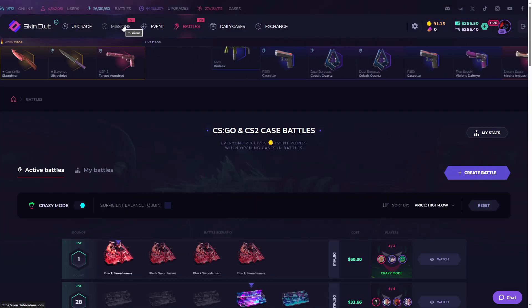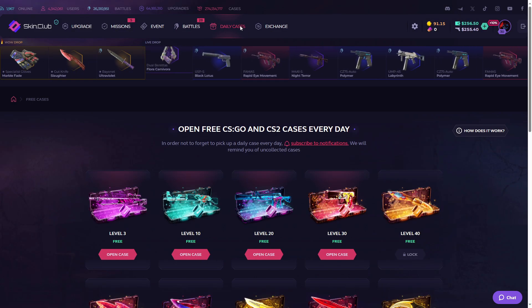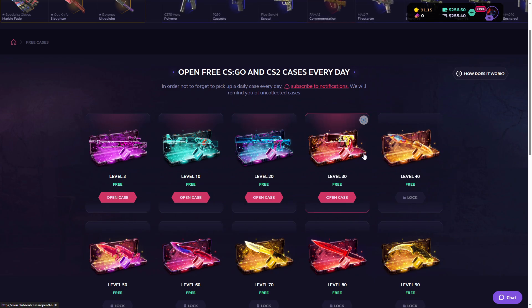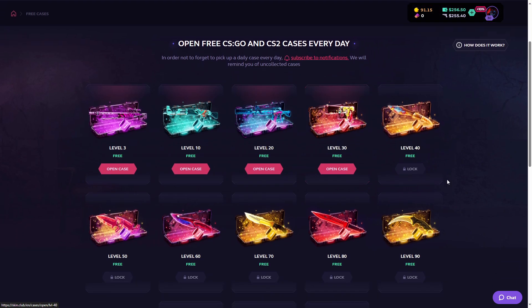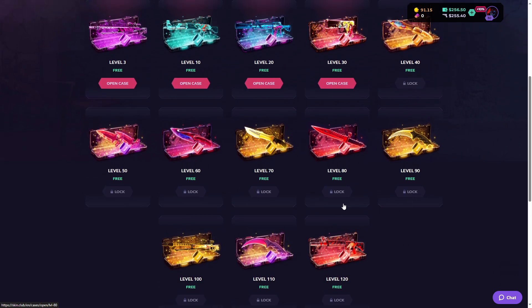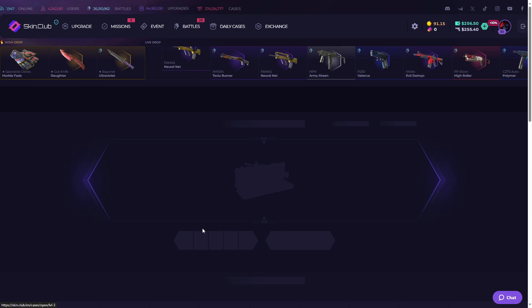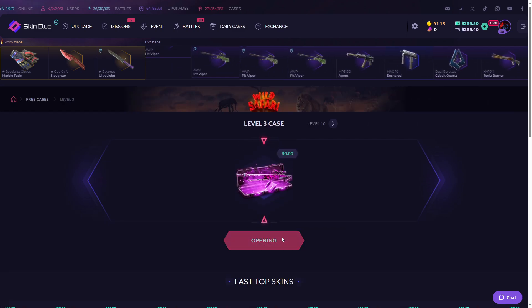By the way, you can also unbox free daily cases from this site. Currently I am on level 30, so I can open these level 3, 10, 20, and 30 cases every 24 hours. You can also increase your level to open more cases at each level. Let's open this level 3 case first — three, two, one, let's go!